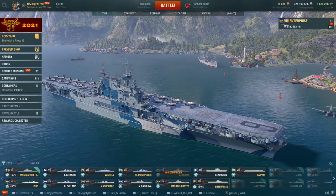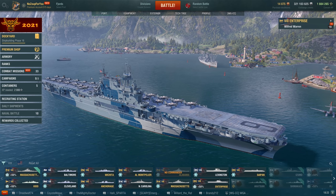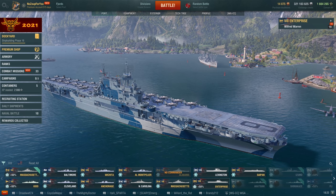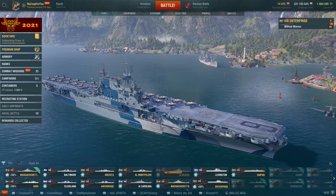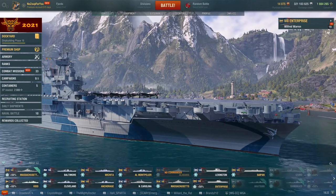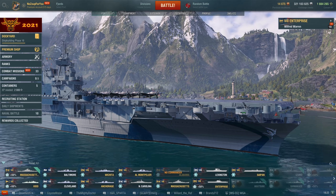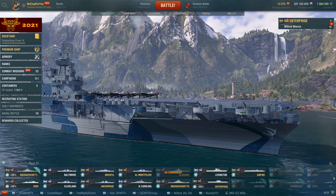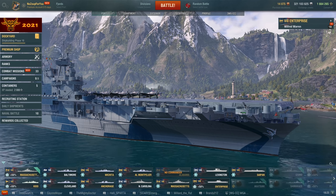Hey, what's going on everyone, NoZooForYou here and we are on the last of the commander skills video tutorials - that leaves aircraft carriers. I know everybody's favorite ship line, right? It is a class in the game and it needs to be covered because the commander skills have completely been reworked for aircraft carriers. We're about a week into this now and players are finding out some things are viable, some things aren't. Dead Eye has completely changed battleships and a lot of players aren't happy about it, but we adapt and overcome.